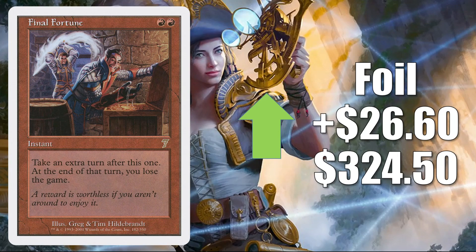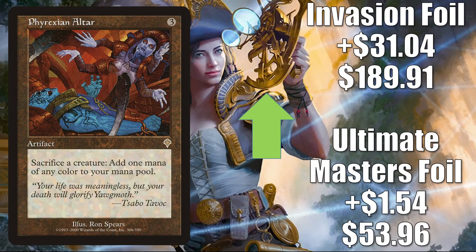The next two cards we already discussed in the video. First is Final Fortune — the foil from 7th Edition — goes up $26.60 this week to $324.50. And finally, Phyrexian Altar — the Ultimate Masters foil — goes up $1.54 to $53.96. The Invasion foil goes up $3.10 to $189.91.